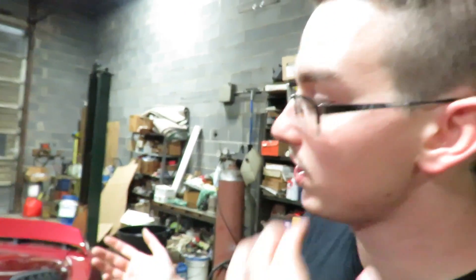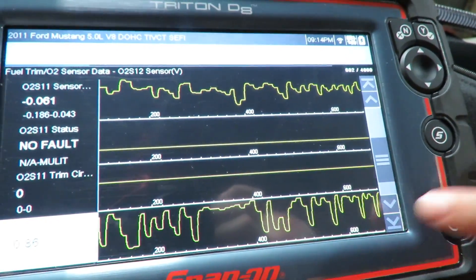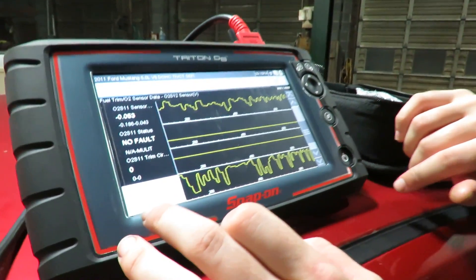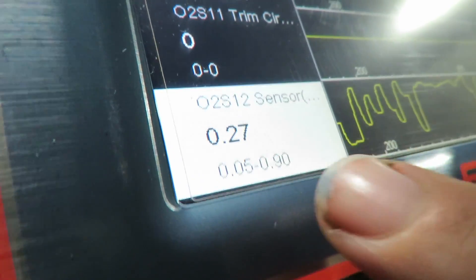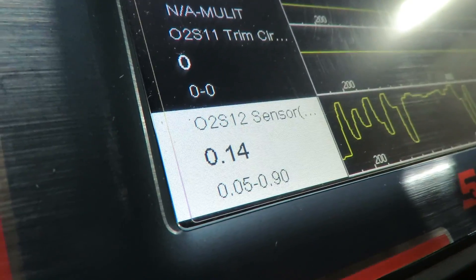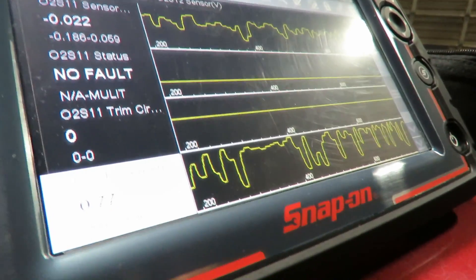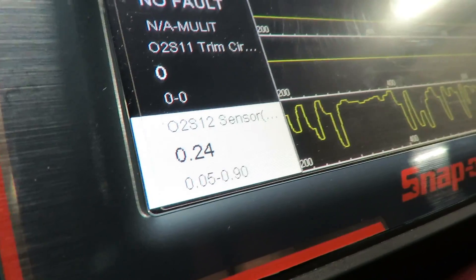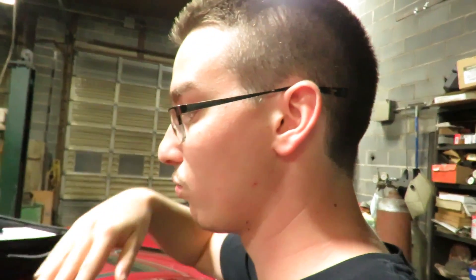Welcome back to the second section of the catalytic converter diagnostics video. We have loaded up here on the Snap-on Triton V8 — O2 sensor 1, number 2. As you can tell, number 2 bounces from 0.1 to 0.8, back to 0.5, 0.8, then drops down to 0.2. Your waveform for sensor 2 should not bounce around like this. The waveform for sensor 2 should stay at a steady pace. This is after the catalytic converter should have burned up all the nasty gas. If it bounces around like this, more than likely the cat has died.